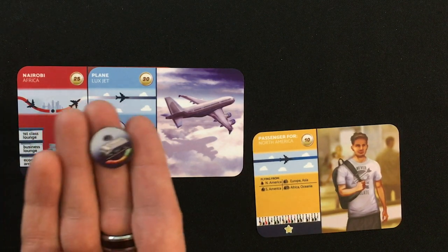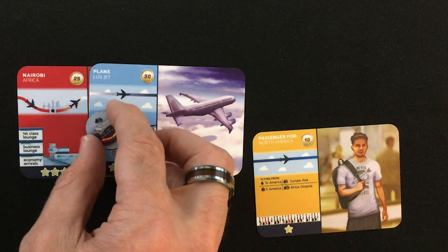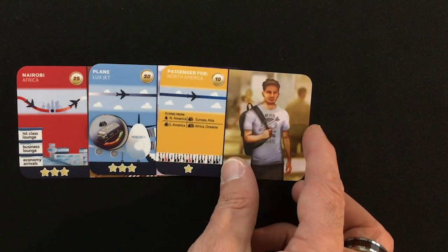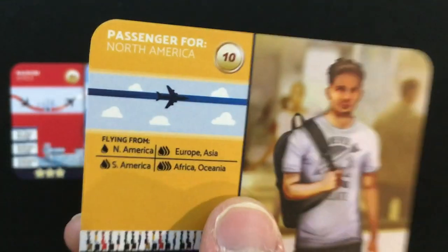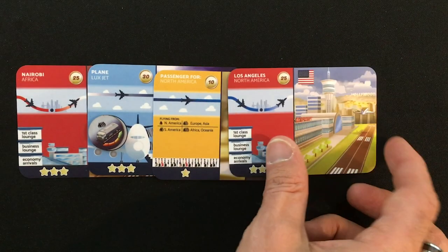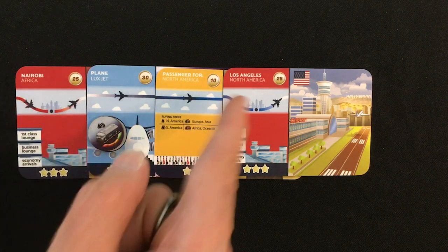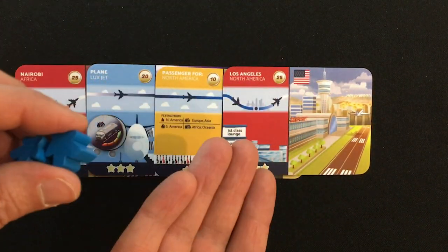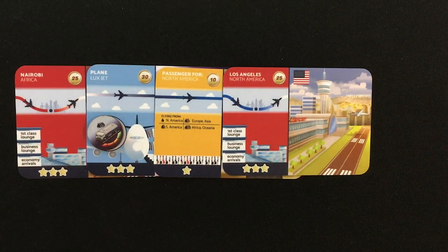I also need to place a fuel truck — a four gets you anywhere, that's the highest value. Then I need a passenger going to the correct place; this one's going to North America, which matches Los Angeles. Finally, I need a destination airport. So I can bring up to three meeples from Nairobi to Los Angeles. Since they're blue, when they arrive at Los Angeles they just disappear from the board because they've reached their destination continent.